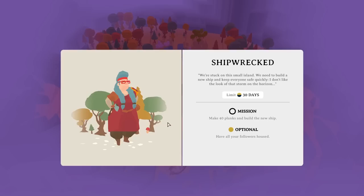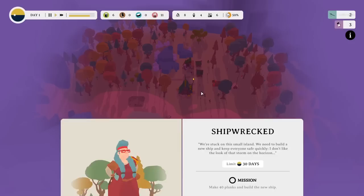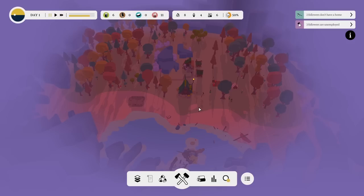It looks like we might have a time limit. It says we're stuck on this small island — we need to build a new ship and keep everyone safe quickly. I don't like the look of that storm on the horizon, and we have a limit of 30 days. So we've got 30 days to make 40 planks, and maybe get everybody in a house as well because there is a bit of a nasty storm on the way.